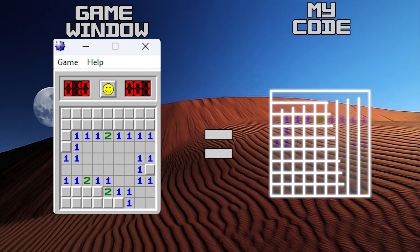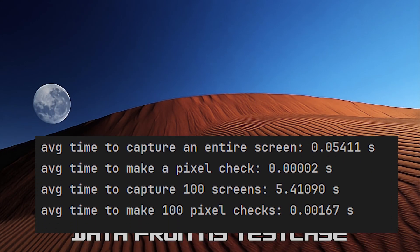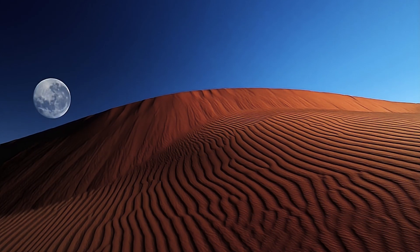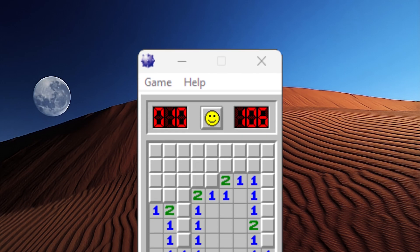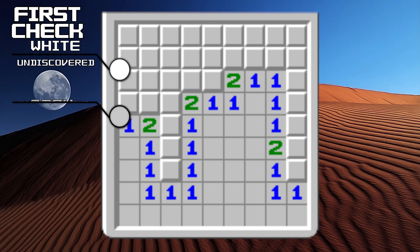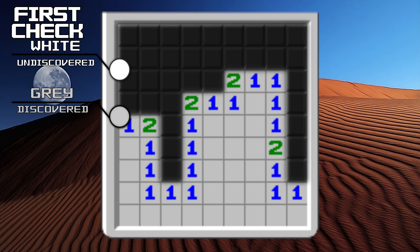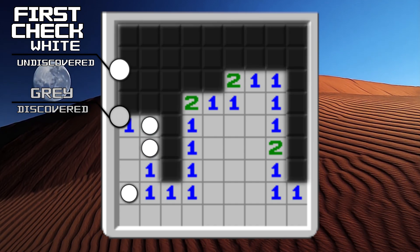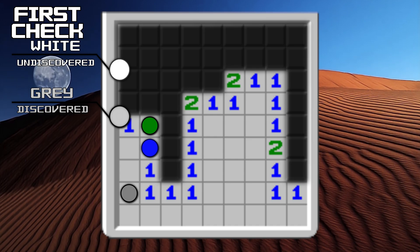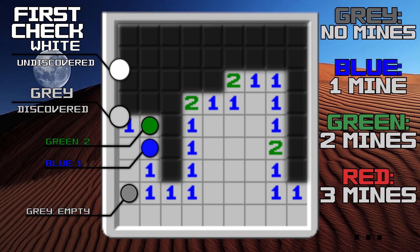With all that said, we can start working on our board. First we need to be able to access our Minesweeper board, and we will be using good old image recognition. Keep in mind that in order to be as fast as possible, we would need to use our image recognition efficiently, because it's the main time loss in this project. We need to pixel check every tile twice — first in the upper left corner to determine if it's undiscovered or discovered. Then we just go through all the discovered tiles, making pixel checks directly in the middle. Since every number has a different color, we can check how many mines surround our tile by checking what color the middle pixel has. If it's the same color as a discovered tile, that means our tile is empty and we won't have to ever check it again.